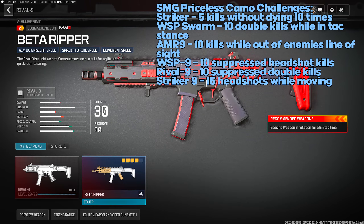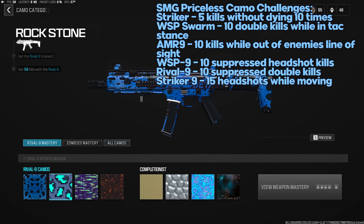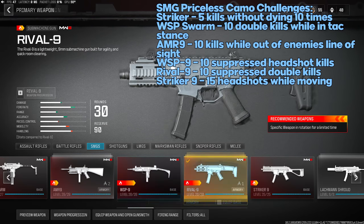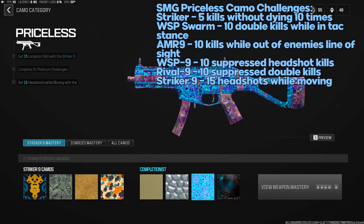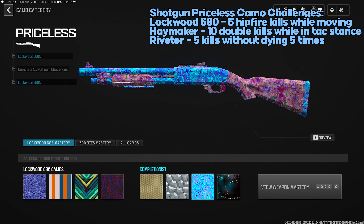Rival-9 Priceless: 10 suppressed double kills — use a suppressor and get two kills very quickly. Striker 9 Priceless: 15 headshots while moving — this is actually a pretty hard challenge. I recommend using the Slate Reflector since the iron sights can be rough. Make sure you're moving consistently while getting headshots.